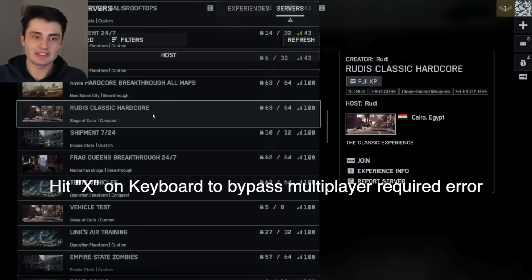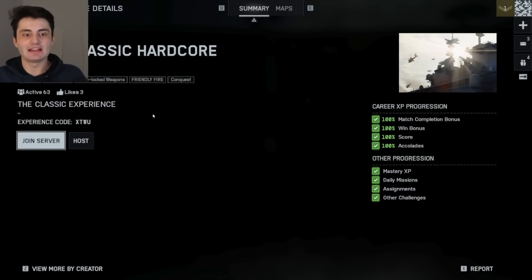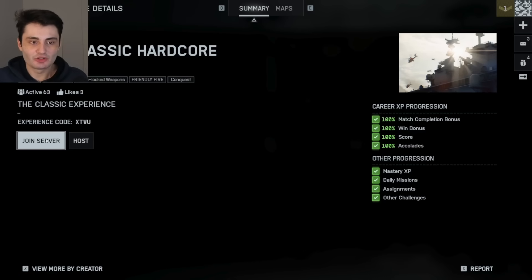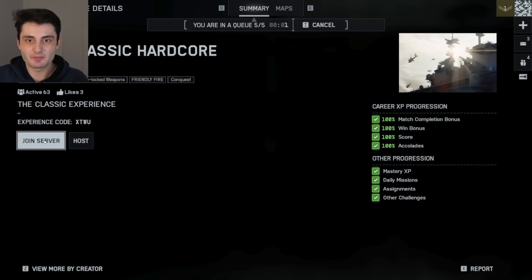Instead, hit the X button on your keyboard. Click the X button with your keyboard and that bypasses the error message. Then just spam-click with your left mouse on Join Server — keep clicking — and it should eventually put you in the lobby.